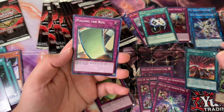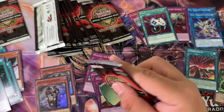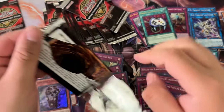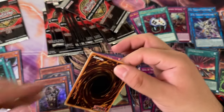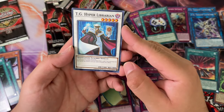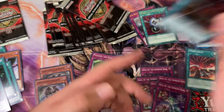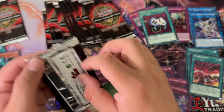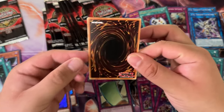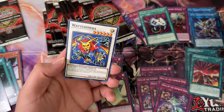Pulling the Rug is such an OG card — it's from Strike of Neos, I believe. TG Hyper Librarian common, Emergency super rare. Yeah, a lot of blast from the past here.